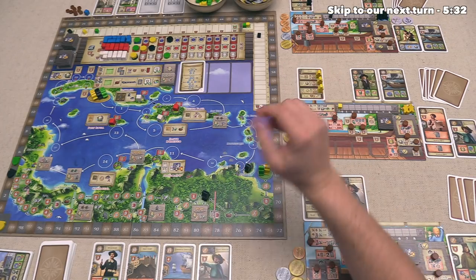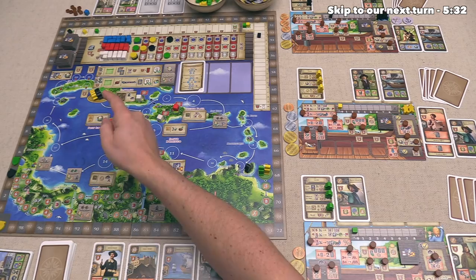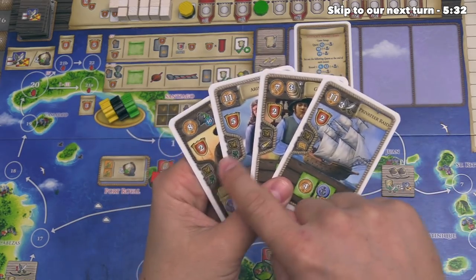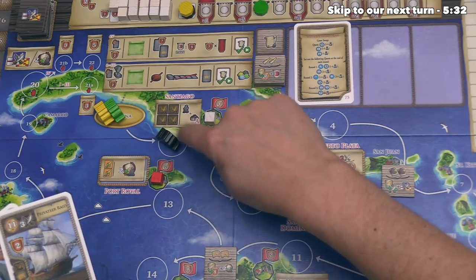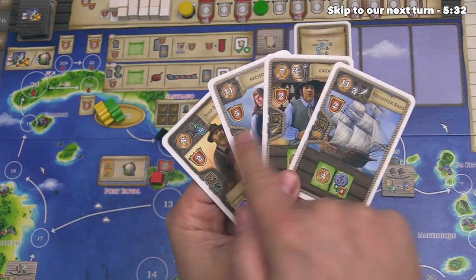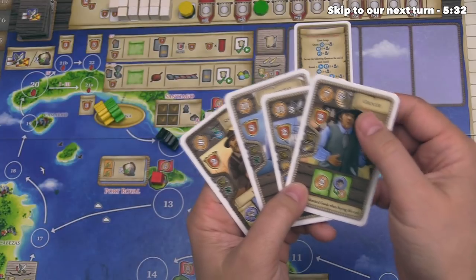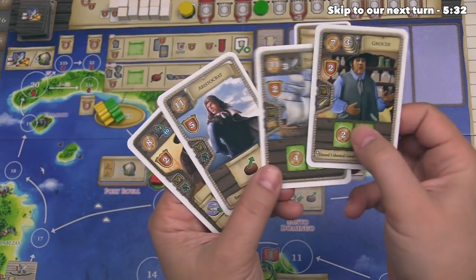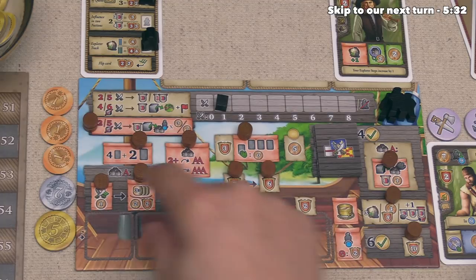It is now our turn, and we are now beginning the second out of four rounds in the game. Let's go ahead and start things off by sailing from Havana. Considering we currently have four cards that all have tobacco on them, let's go a little bit slowly and head over here to Santiago for this turn. Once we go over here, we can deliver goods to Santiago — they want tobacco — so that means we can get rid of one of these cards that we don't particularly like. We can then take one of our ship tokens and clear this one off.